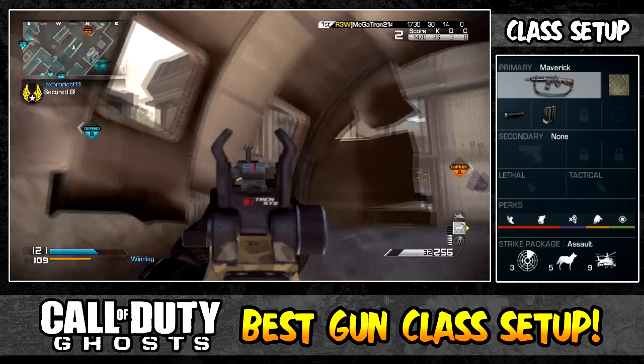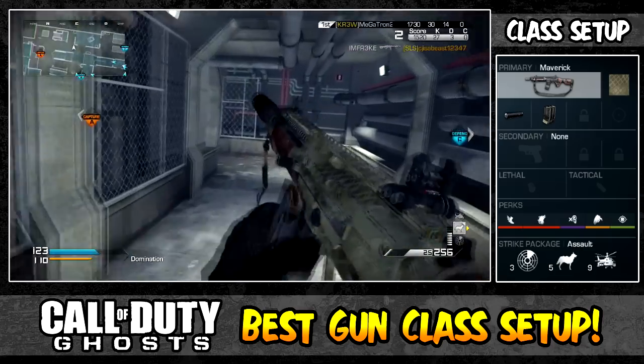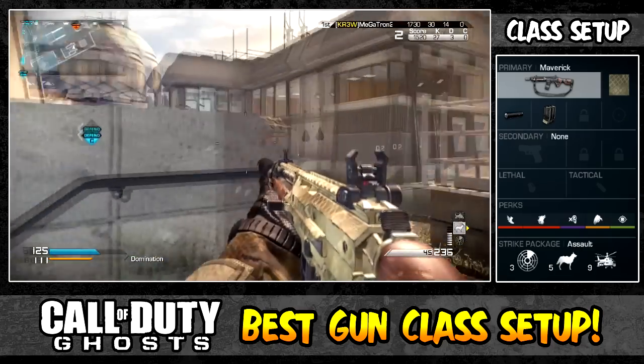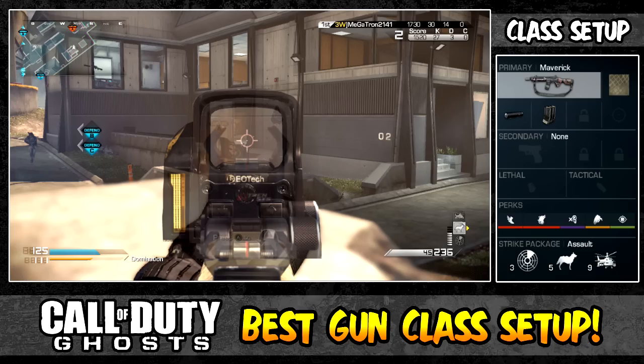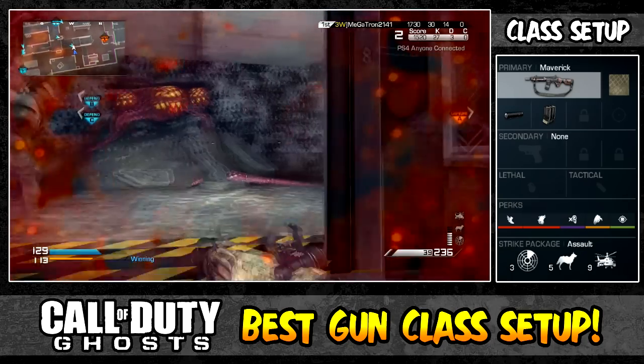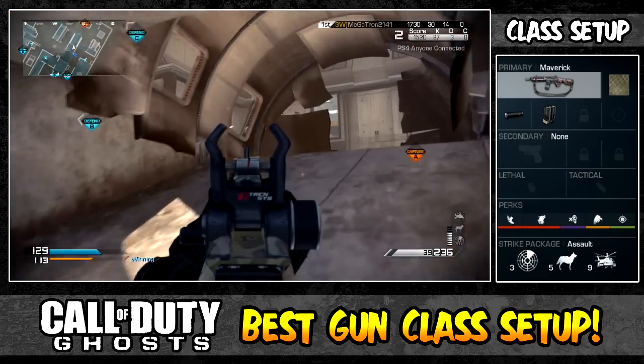The iron sights on this weapon are very unique — they remind me of a holographic sight. If you could turn a holographic sight into an iron sight with a field of view a little farther away, that's pretty much what these iron sights are. They're very accurate and I love them.